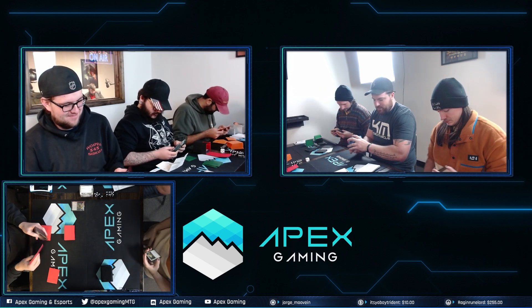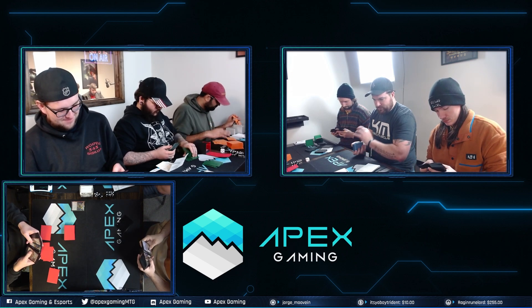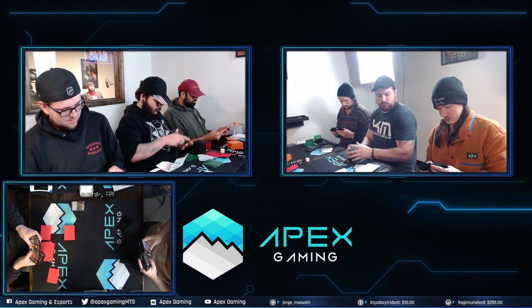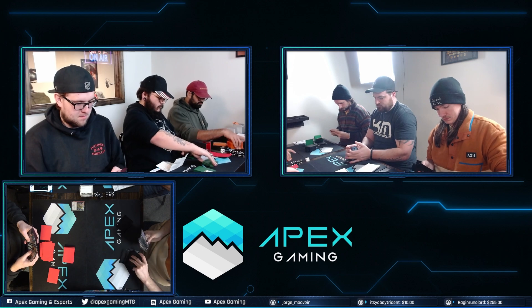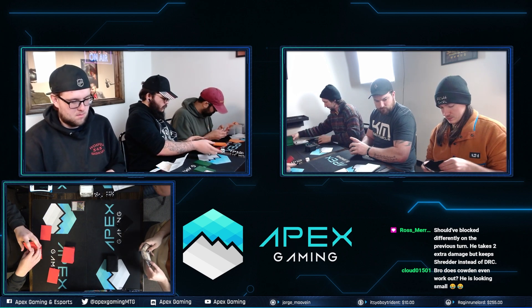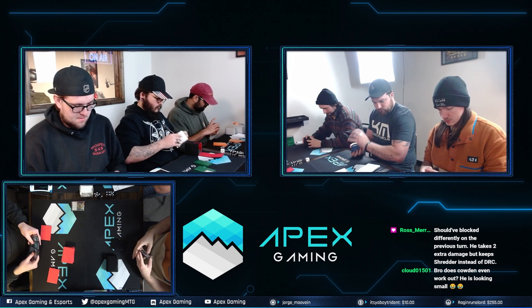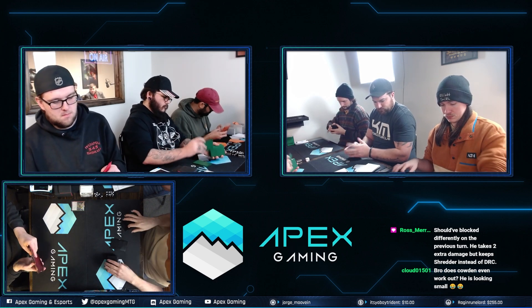Let's go ahead and take a look at the sideboards. Ryan Hayes has access to: two Monastery Mentor, two Past in Flames, two Flusterstorm, a Spell Pierce, two Engineered Explosives, two Wear/Tear, two Lavinia, a Spell Snare. We can assume the Gigantus is not coming in — anytime that's in the main deck it's because you shuffled it in on accident. We're going to want all of our removal and disenchants coming in. The question is whether you want Spell Pierce.